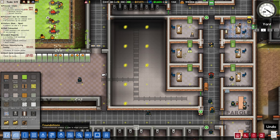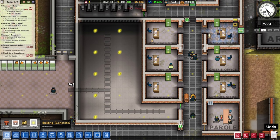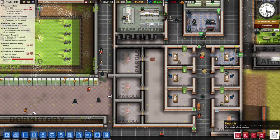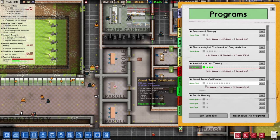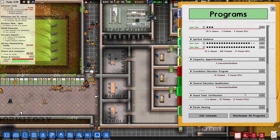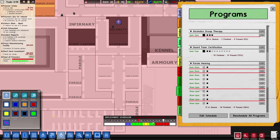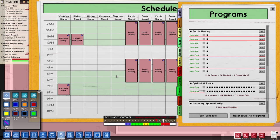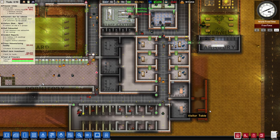If people pass parole and won't re-offend, good — we don't need them in here, they learned their lesson. We have three more parole rooms once the tables are set. We're going to turn off guard taser certification and stop a whole bunch of programs. Guards should be deployed between sessions. I'll set up two sessions per room and see how that holds up.